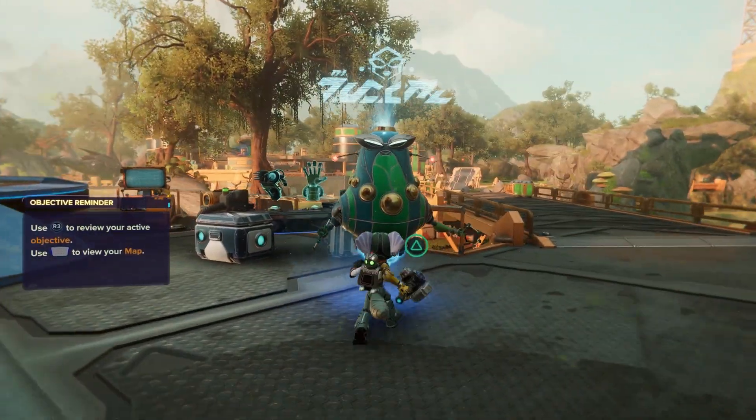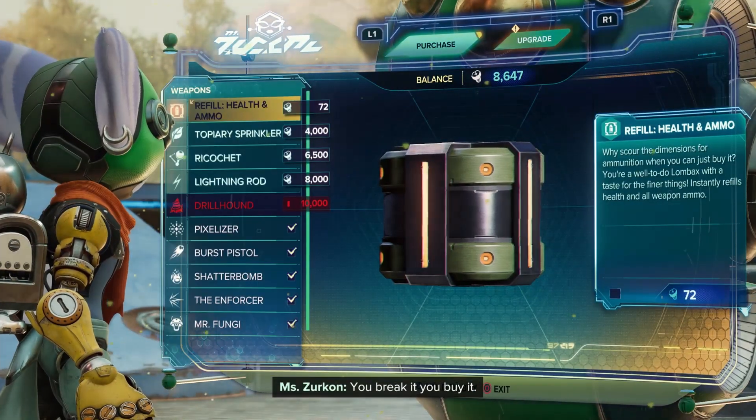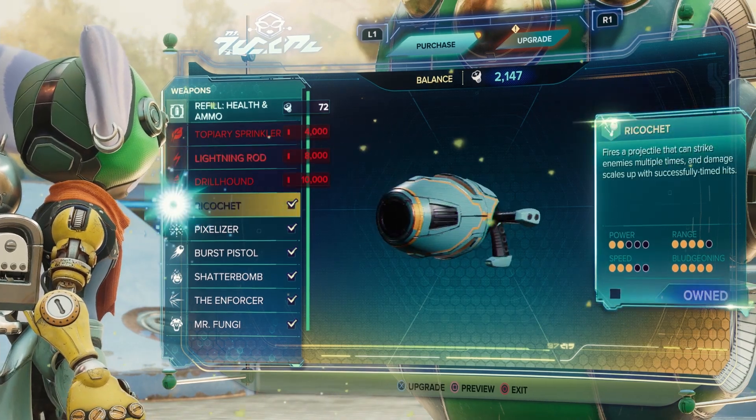Hey, how's it going guys, and welcome to my guide for No Need for Multi-ball, in which we're going to kill multiple enemies with the ricochet weapon. You can get the ricochet weapon as soon as you have found and entered Sargasso.